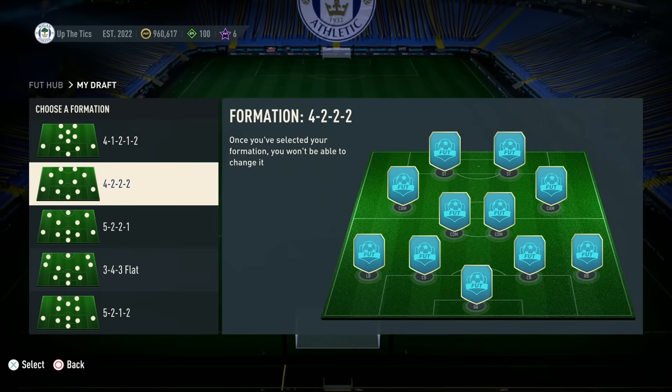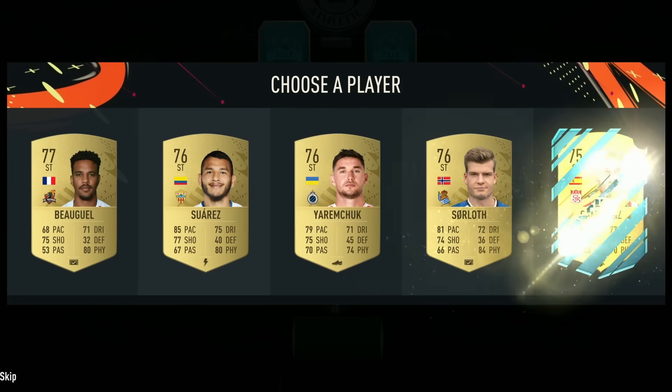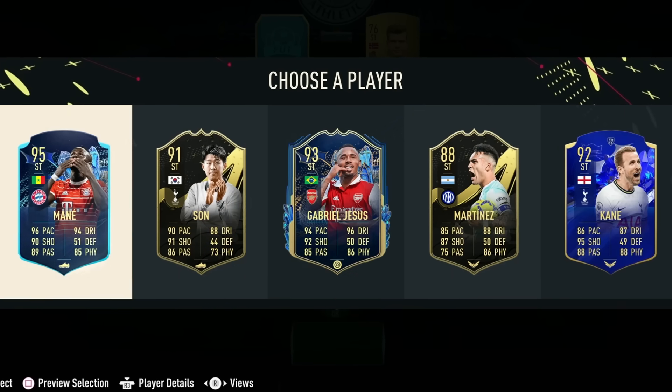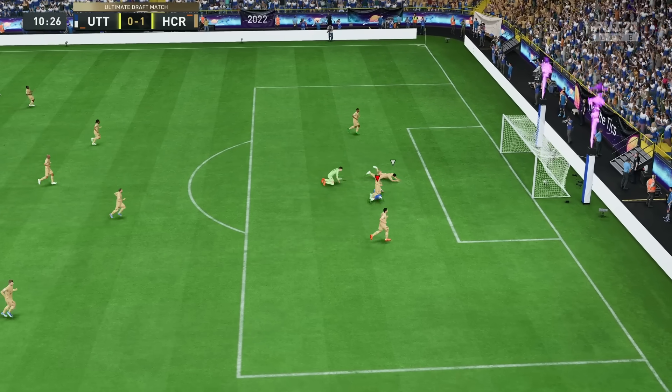Moving into option two — the Draft. The Draft is a game mode in Ultimate Team where you go on and draft a team. You'll get some of the best players in Ultimate Team. It's not linked to your normal game account, so you can go on, build a team, play the game mode out, and keep your normal squad. As you play games, depending on where you finish in the draft, you'll get better rewards. For example, if you lose in the first round, you'll probably get a silver pack and a gold pack. However, if you win the draft, you could get something like a 50k pack, which at the start of the game would be incredible.